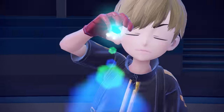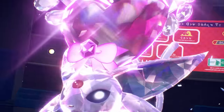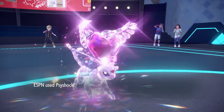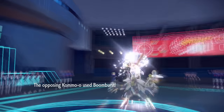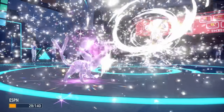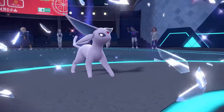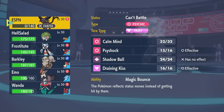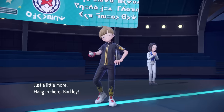I go ahead and commit Tera Fairy. It's most common Kommo-o goes for Boomburst, especially with STAB boosted now, but I figure it's worth going Tera Fairy on the chance it goes for Clanging Scales instead. The reason I need Tera is because Psyshock barely isn't able to kill. It turns out they do go for Boomburst, and I had to go for that Tera — it would have been so satisfying to sweep their team with Espeon using their own stat boosts. So while I go down and lose my Tera, I got such good chip that I can go right into Arcanine and do my Extreme Speed shenanigans.